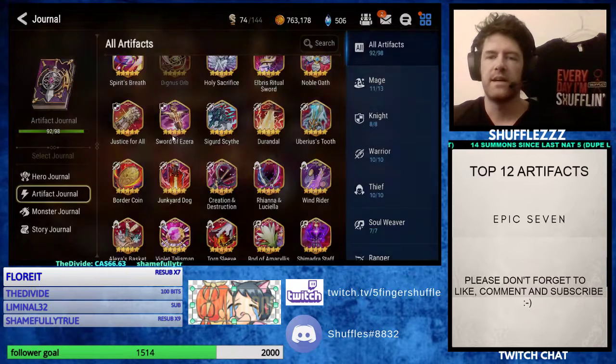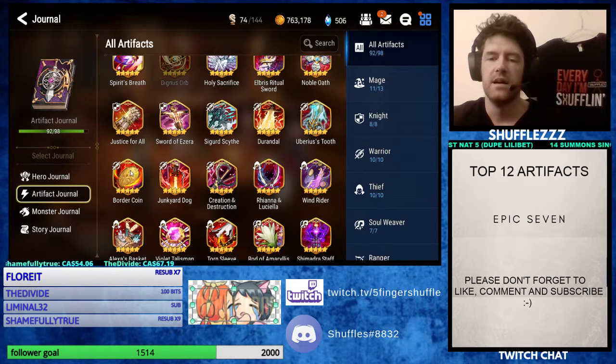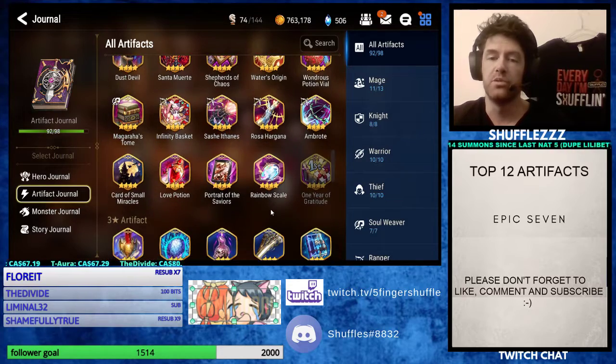It's a really strong artifact. For some other units that you don't necessarily get as much Lifesteal from, you may want to consider Creation and Destruction. It is a relatively new artifact and I think a lot of people aren't using it. I would definitely take a look at that as well, as it can bring your cooldown down to zero.